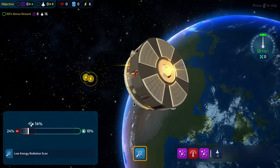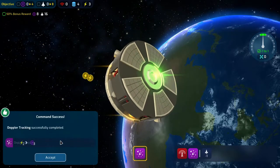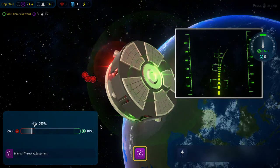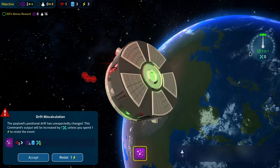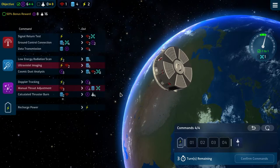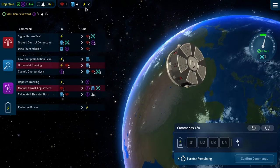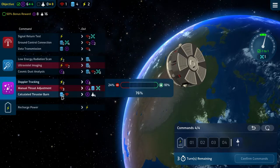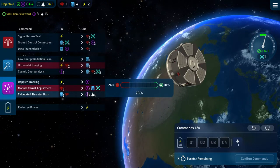I think this is a reasonable start. Our payload is not super reliable, which kind of blows. Data transmission went well. Manual thrust adjustment was not great — it'll be increased by one. We can't do that because that would take us out of bounds, so we'll have to resist it. We have three turns left and we're down to two power already. We just need to get to four because we'll get four on the last one.